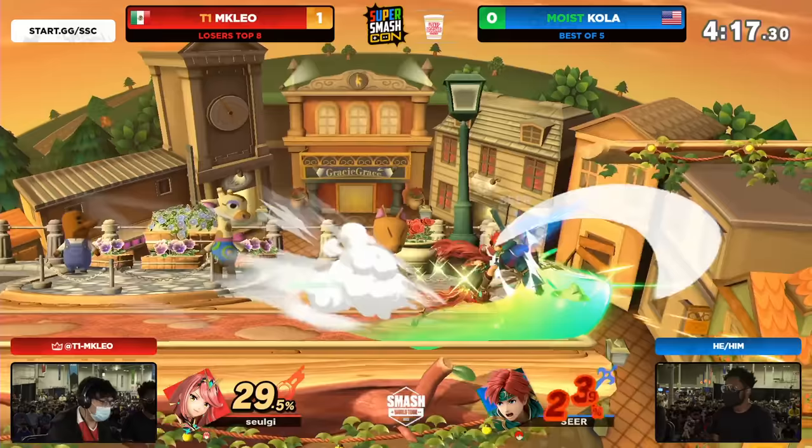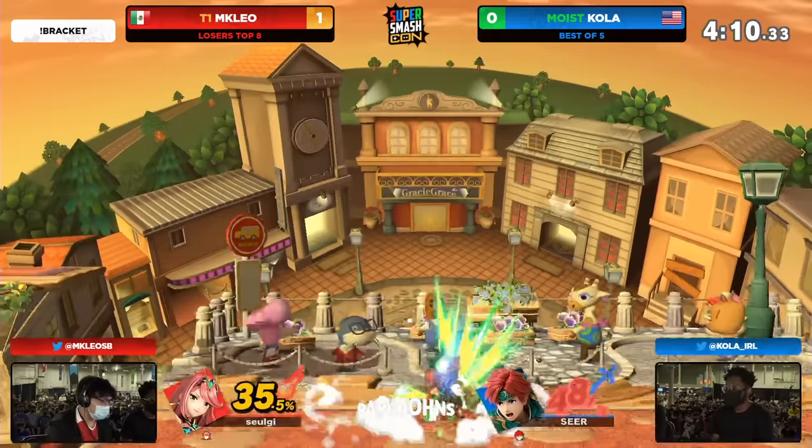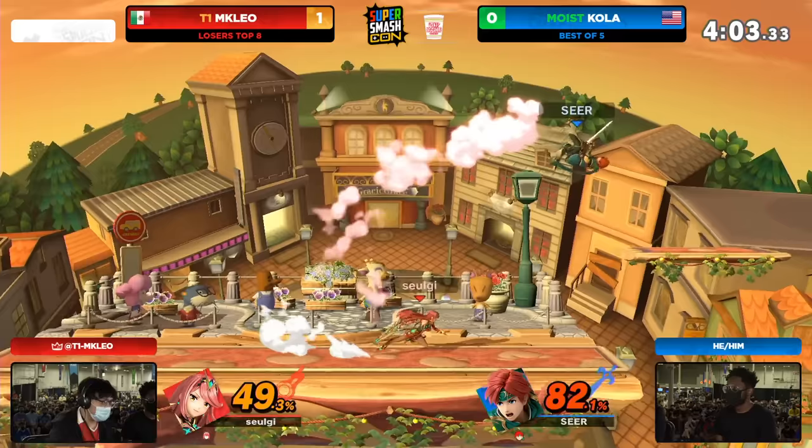Mythra's like: I can combo you, but you can't combo me. You've got to hit that reset — you've got to work for this damage. That's why Kola has been trying to be a little bit more measured when chasing down Leo. He's not sharking as aggressively because he knows that's an option, and the swap-up too.